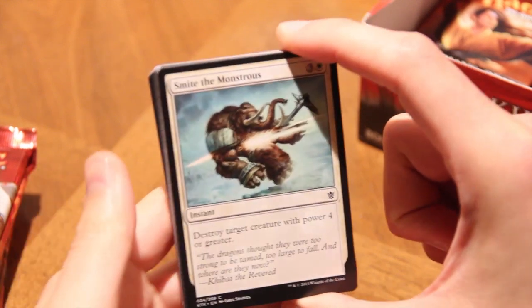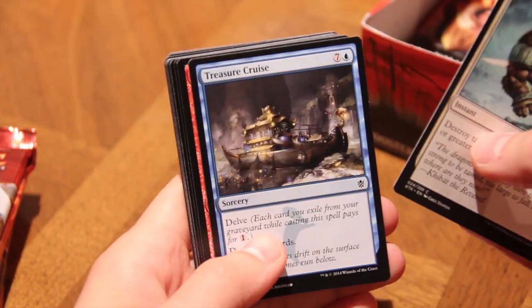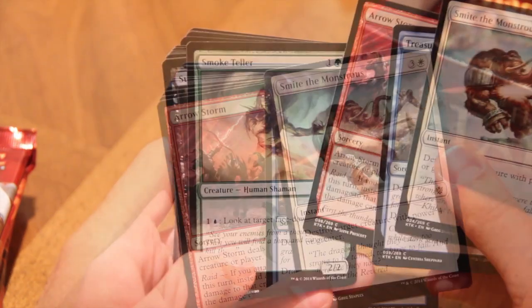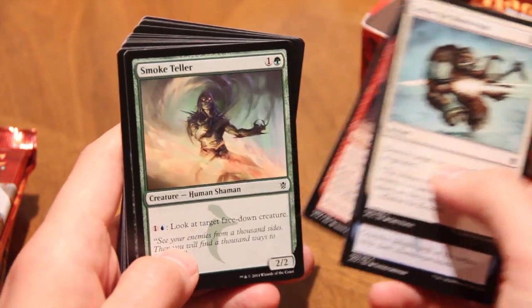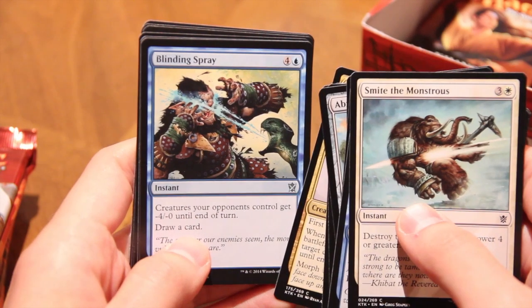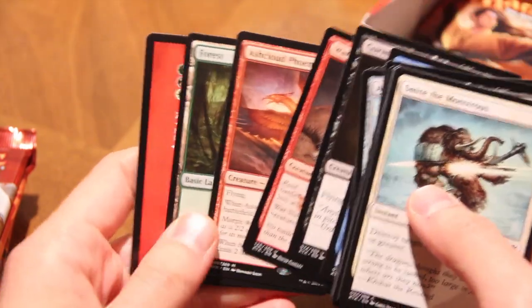You guys will be able to see cards a little better — I'm working on the lighting here. Okay, we got a Smite the Monstrous. Let's go through the commons. Blinding Spray is an uncommon, Goblin, Swift Wing, War Name Aspirant — really strong card — and Ash Cloud Phoenix, mythic number two so far. That's all kinds of cool; I wish it was a better mythic, but it's still mythic — gotta give it that.